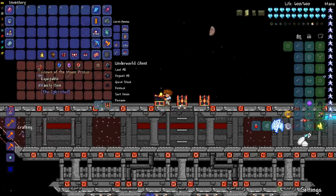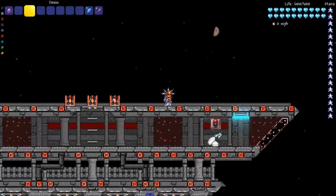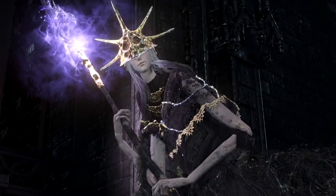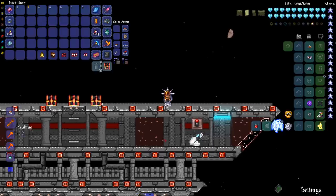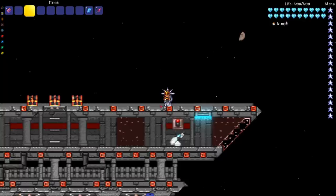Moving on to the Split mod stuff. We've got the Moon Prince set — I don't remember his name. I think the vanity is from Dark Souls 3 and it's Aldrich, but it's also pretty much Gwyn because Aldrich is inside Gwyn. There are a lot of 'Gwins' in Dark Souls — Gwendolyn, Gwinevere — one of those has to be right. I think this is the dude you fight in the hallway.